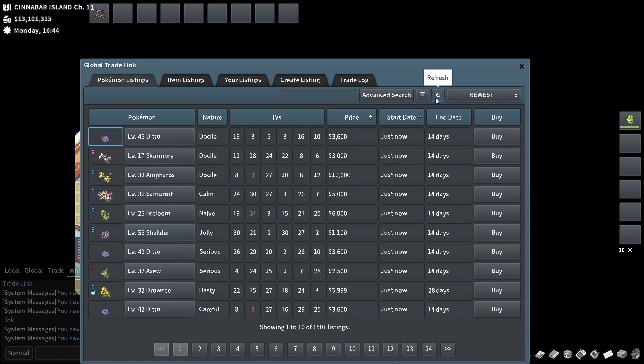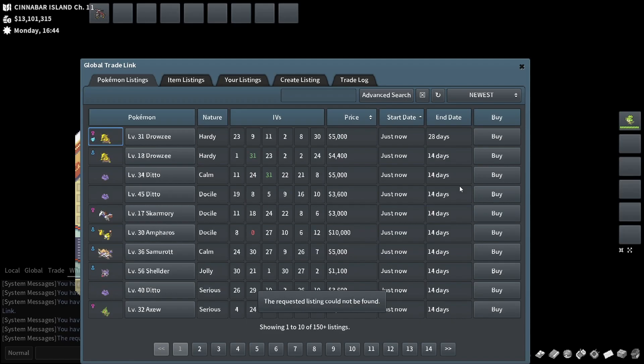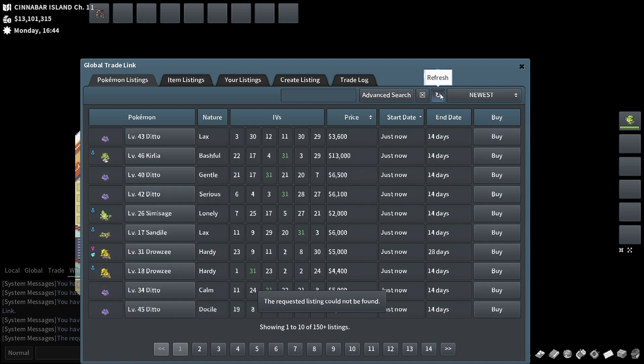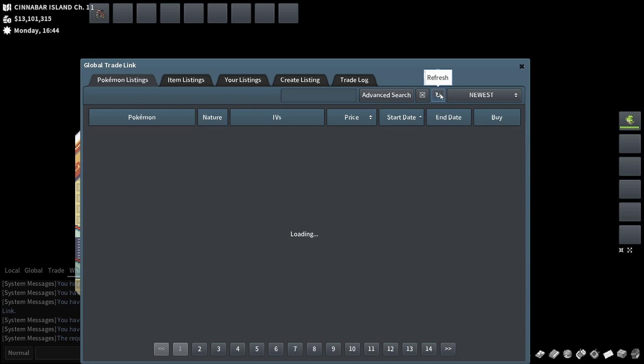Some things to look for — dittos are going to be bread and butter probably, because there are a lot of good IV dittos that you can flip, and that's a really good way to build capital.